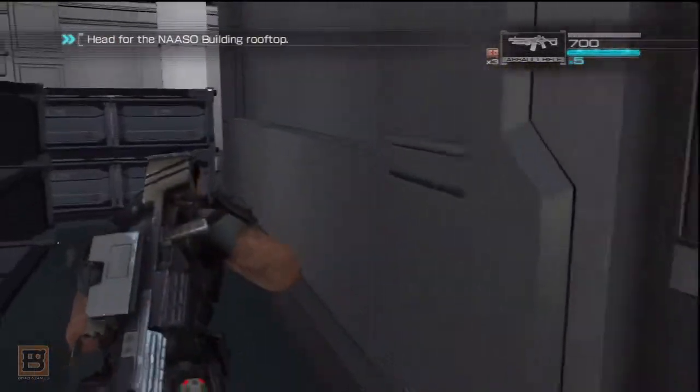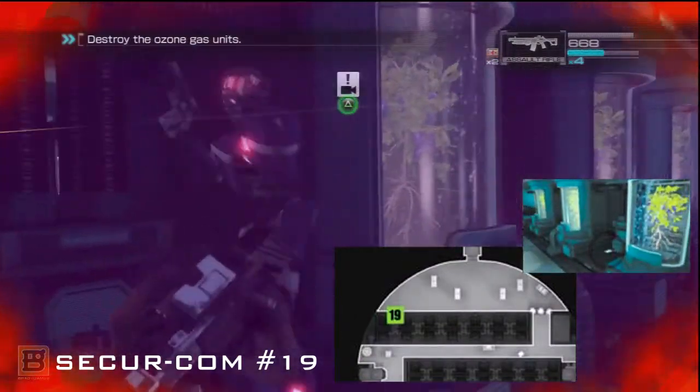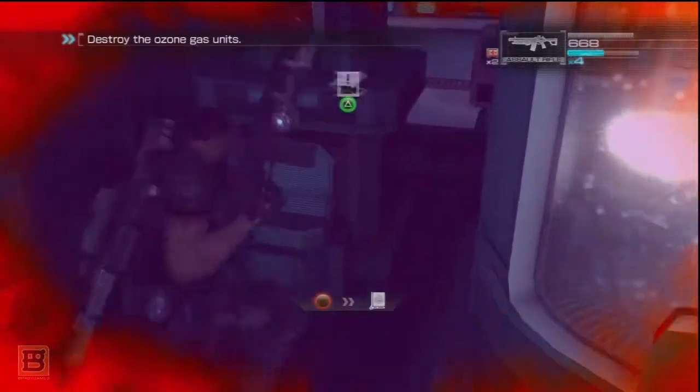Then, in the Agro Center Lab Nassau, Securecom 19 is inside the poison gas chamber, between two containment pods near the exit, and unlocks IRTA Report 32.